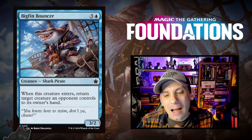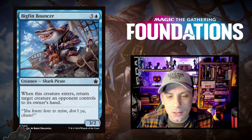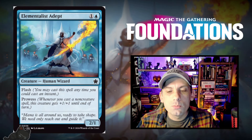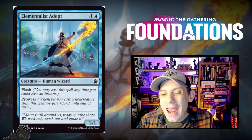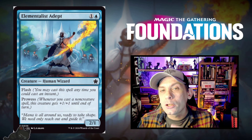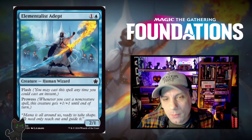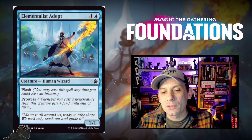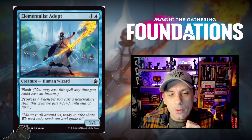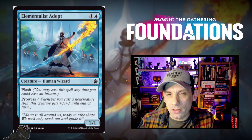Big Finn Bouncer — one blue and three for a 3/2 Shark Pirate. When this creature enters, return target creature an opponent controls to its owner's hand. Nice extra value, mostly for limited. Elementalist Adept — one blue and one for a 2/1 human wizard with both flash and prowess. This is one of the better commons we've seen — it'll be the backbone of any non-creature spell prowess limited deck. I actually think this card has a chance to hit constructed play in standard. Flash means you can ensure your guy survives to get all prowess triggers the next turn.